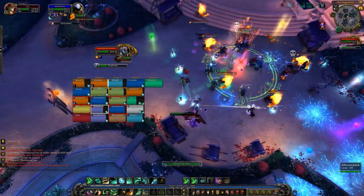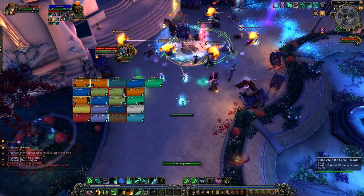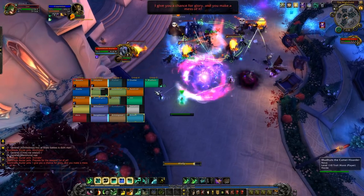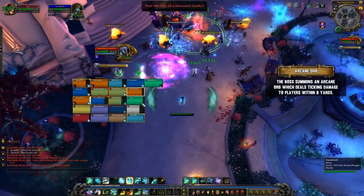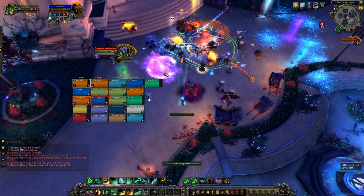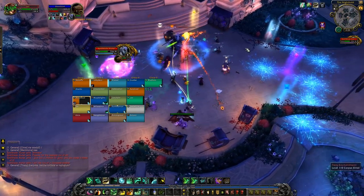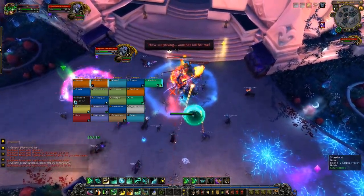We had all our DPS nuke down the same add at a time, popping Bloodlust and cooldowns to clear them before the boss entered arcane phase. In the arcane phase her unique ability is Arcane Orb — an orb that floats around the room dealing ticking damage to anyone within eight yards of it. When she replicates, she summons even more orbs floating around the room. We just made sure not to stand near them and had no issues.